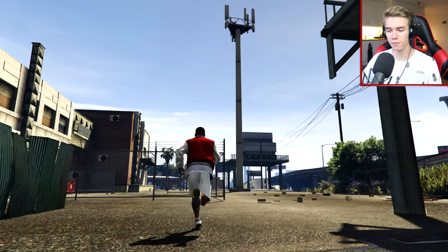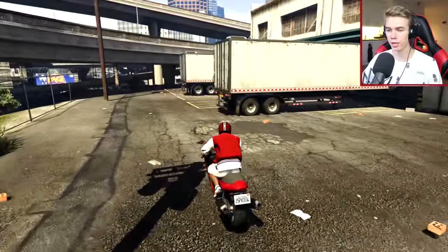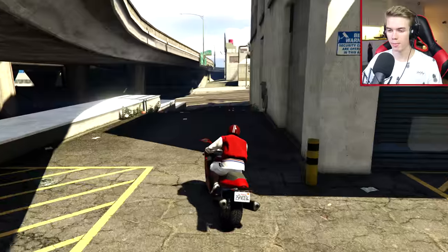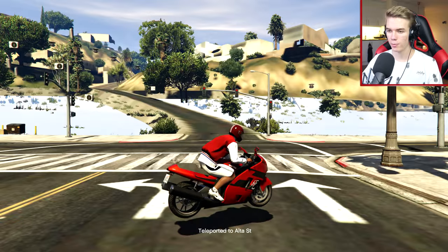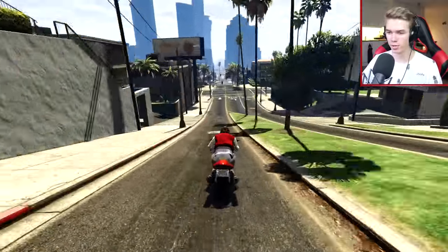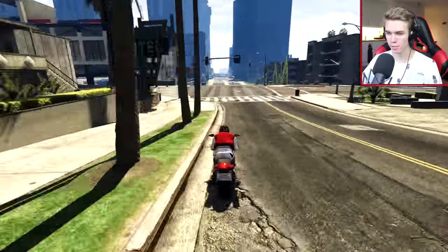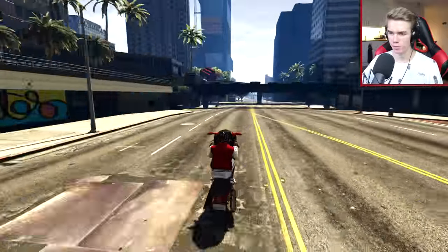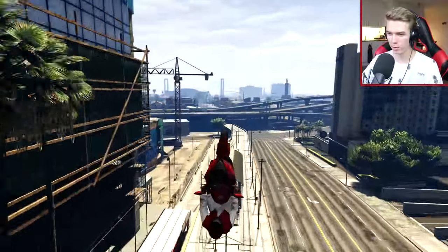This week's stunt challenge for you guys will also be to land on top of one of these towers, which can be found in a lot of other places in Los Santos as well. Let's go back to the hill by teleporting over there. Speed is very important for this stunt, so that is why we're starting all the way up on this hill, to get ourselves as much speed as possible. So let's keep doing some wheelies — turn left over here, do another wheelie, and there we go.